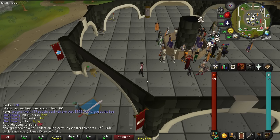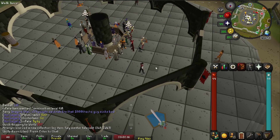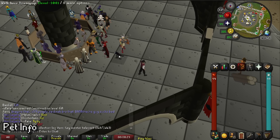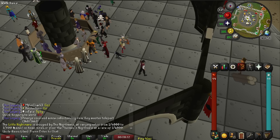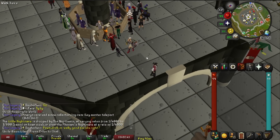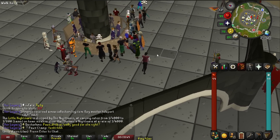This next plugin is one I've had for just about ever — I got it when I first got back into RuneScape where there was so much new content I had no idea. This is Pet Info. It's super simple: once you download it, you can right-click on a pet you don't recognize and it'll show you whose pet it is and the pet's name. For example, the little Nightmare is dropped by the Nightmare at varying rates from 1 in 4,000 to 1 in 800 based on team size, or from Phosani's Nightmare at 1 in 4,000. Perfect if you're a pet hunter or new to the game.